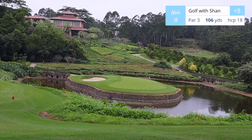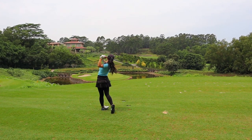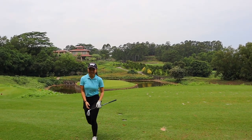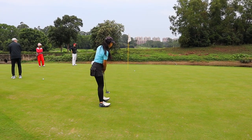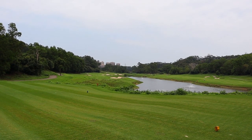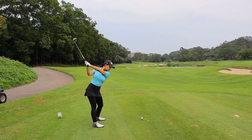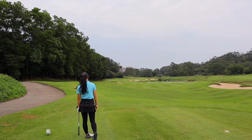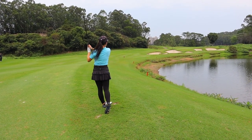Number 16 is the famous island green par 3 on the Faldo course. Don't worry, it's only 106 yards downhill, playing about 90 yards from the white tees — a short but beautiful par 3. On to hole number 17, another gorgeous golf hole. Par 4, 343 yards. From the white tees it looks less challenging. Shot tracer was having issues here, but I hit a slice which hopped into the water. The fairway narrows where the water pond cuts in, and then there are bunkers in front of the green.